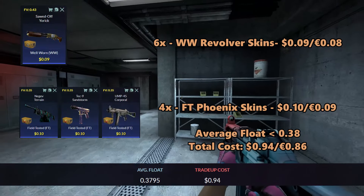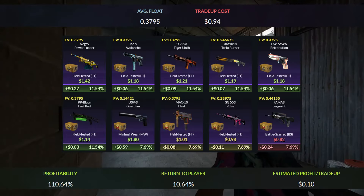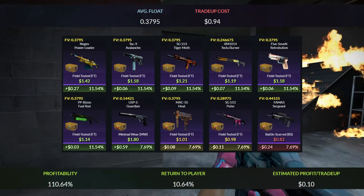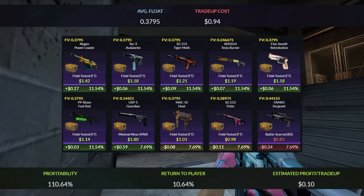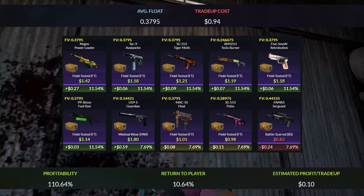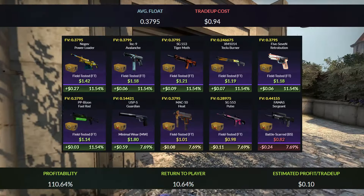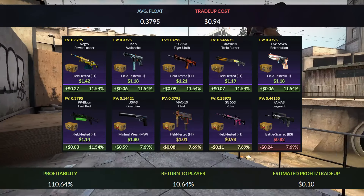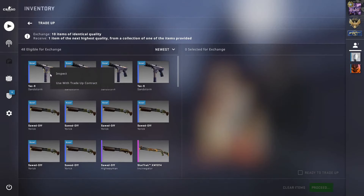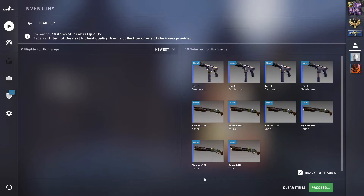The total cost for this trade-up will be 94 cents or 86 euro cents. You'll have a 78% chance to profit. The best outcome is the USP Guardian giving a 60 cents profit, the Negev Power Loader gives a 27 cents profit, and the rest give small profits. For losses, the MAC-10 Heat and SG Pulse give a 10 cent loss, and the FAMAS Sergeant gives a 20 cent loss — but you'll only get those 22% of the time. The overall profit is 10.64%, netting about 10 cents on average per trade-up.